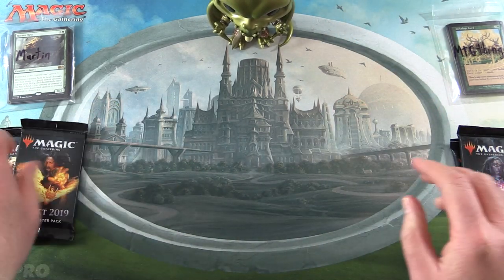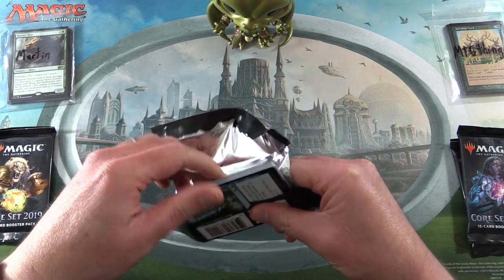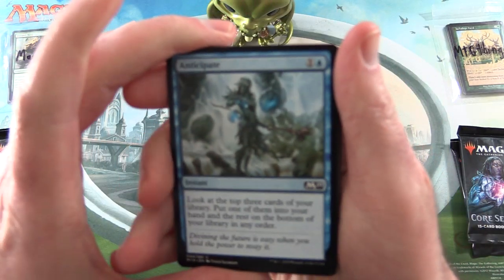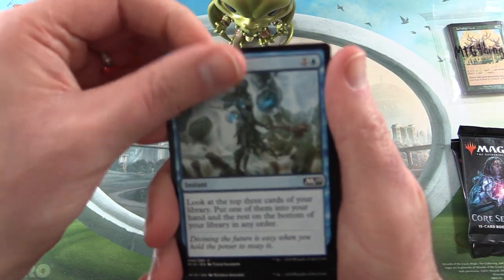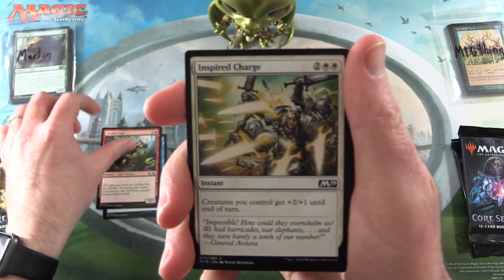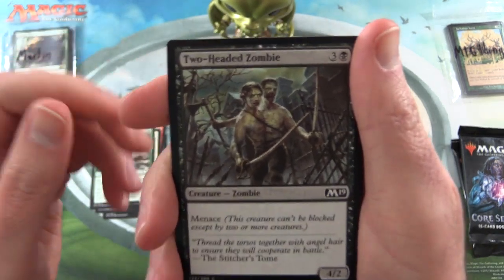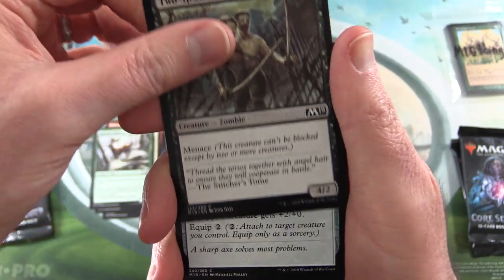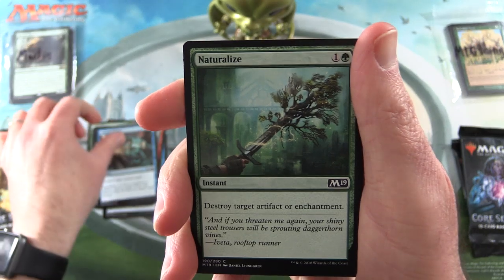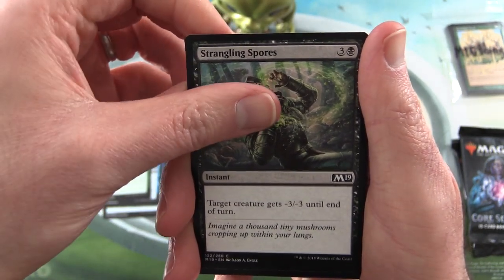We'll get cracking for Martin — good luck, sir, hope we can get you some spicy pulls today. We start off with Anticipate, Anake Uga, Inspired Charge, Highland Game, Two-Headed Zombie, Marauder's Axe, Essence Scatter, Naturalize, and Strangling Spores.